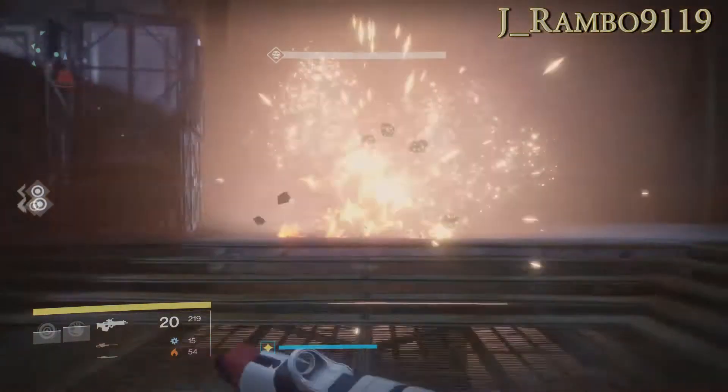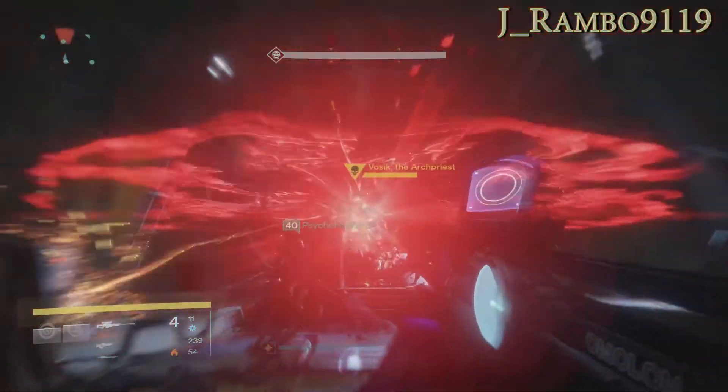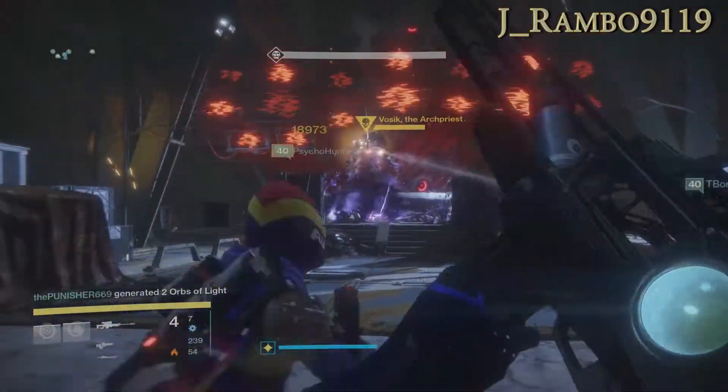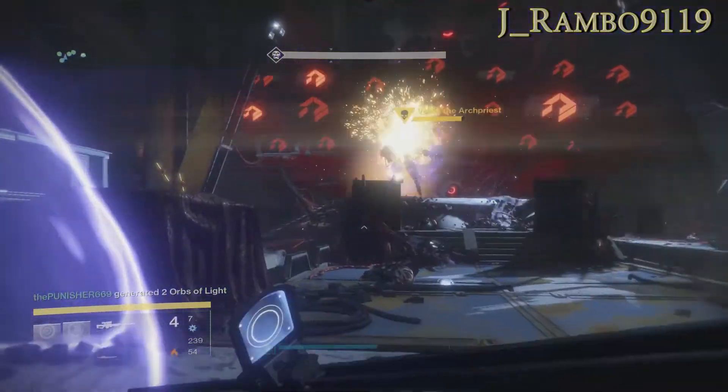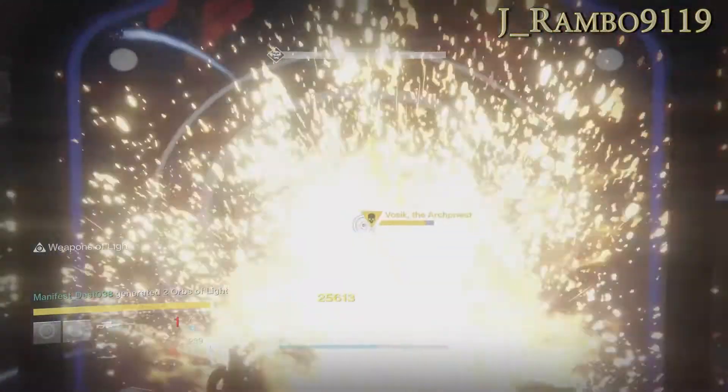When the third round of SIVA clusters falls from the ceiling, if you're on ad duty you're going to run to the middle. The three SIVA cluster guys are going to hit him, his shields drop, and you hit him with everything you've got. Sniper rifles and rockets are really good for this encounter.